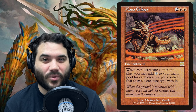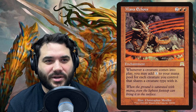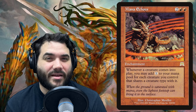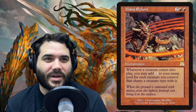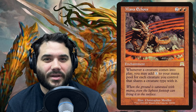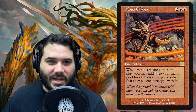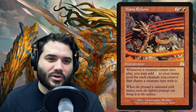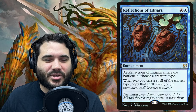Mana Echoes is another card that will go absolutely insane with our commander. Every time a sliver comes into play — token or non-token — it adds one mana for each creature you control that shares a creature type with it. As long as you have enough colored mana to cast, you'll also have a boatload of colorless mana and you'll be able to keep casting more and more slivers, generating more and more mana.